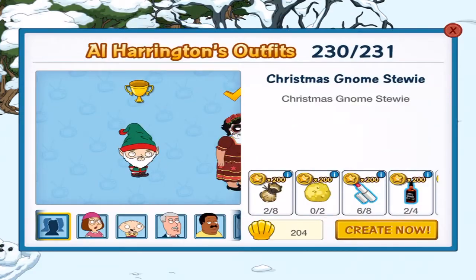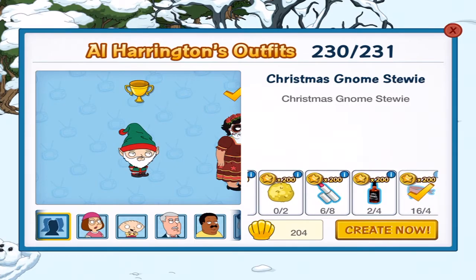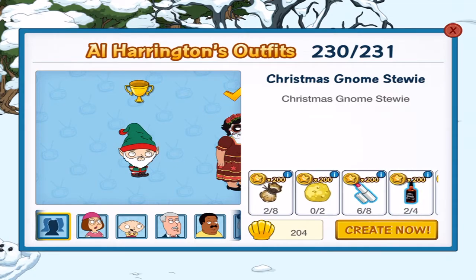So this is where I'm currently at: 2 of 8, 0 of 2, 6 of 8, 2 of 4. If you scroll over, 16 and 4. Assuming everything collects in one go, I should be able to get the character.